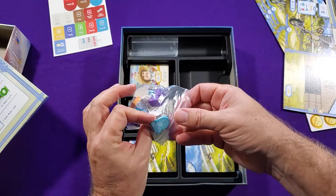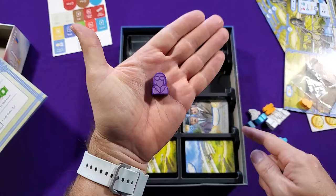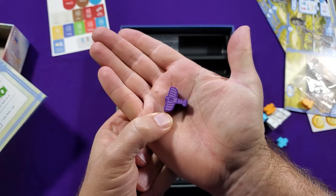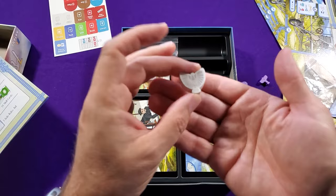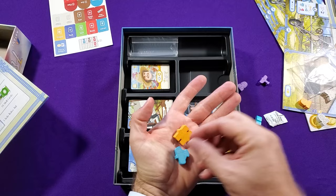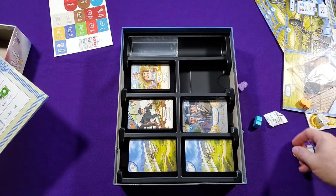These are nice screen-printed pieces. You need a plane — I'll pick the purple ones — and a pilot. Your pilot pawn goes around the track on the board, and your plane token represents how far your furthest flight was, since the game is scored by distance. The game goes four rounds, or when somebody makes a flight of distance 40, that can also trigger the end of the game. The plane tokens are all different designs, which is cool.